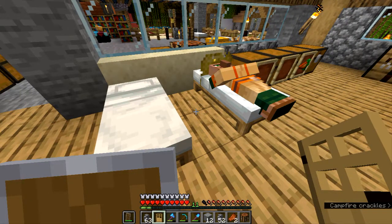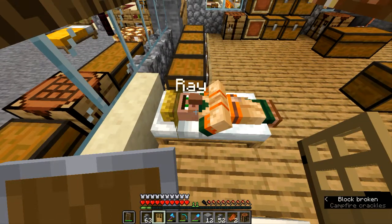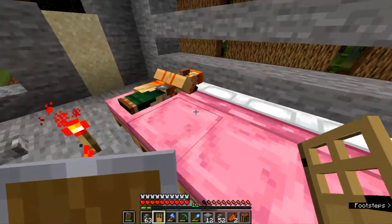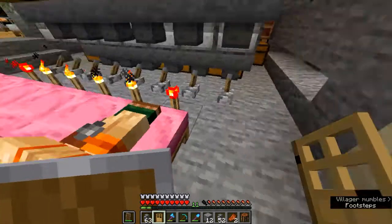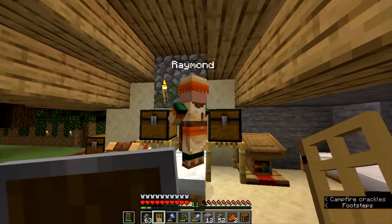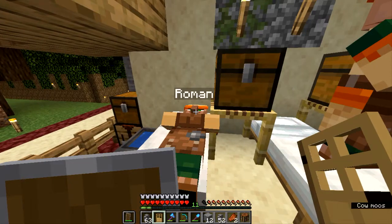I am back and it has actually been several days since you last saw me with Romulus. He was killed — I don't even remember how he died. This is Ray the farmer. At that point I went out and got new villagers and transported them down here. I have been breeding them. This is Randy, and he's a shepherd — that's the profession that uses a loom. And there is Raymond, he's a leather worker. And there is Roman, and I believe he is also a leather worker. They use a cauldron as their workplace block.